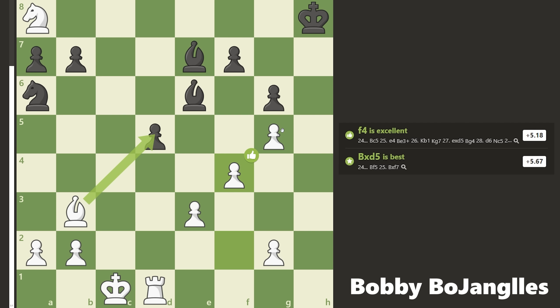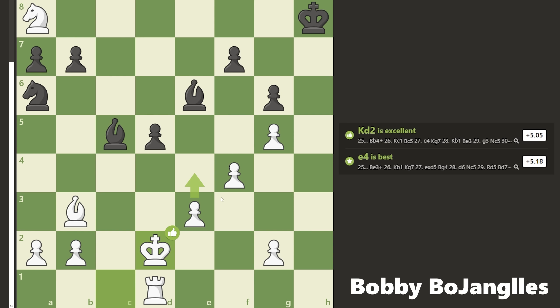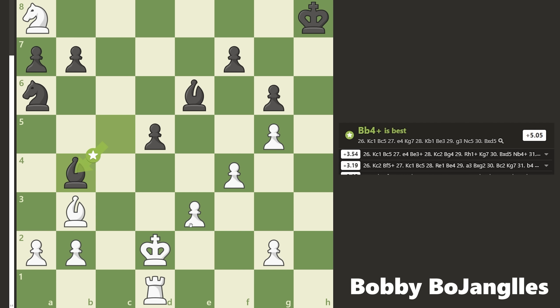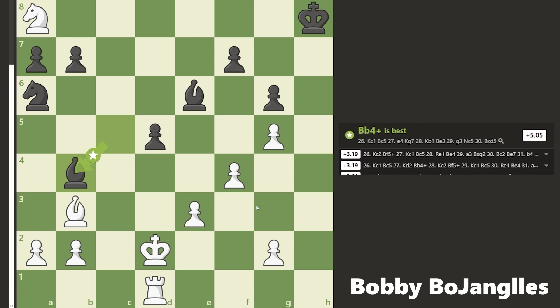They can't add any more defenders, so they'll have to try to counterattack. Bishop to e7 attacks my pawn on g5, and I'll defend it with f4. The bishop goes to attack my e3 pawn, my king moves up to defend it, but then they hit me with some checks. I want to defend this pawn with my king so my rook and bishop can attack, but I can't go here because of a fork — I'd lose my rook to the bishop.